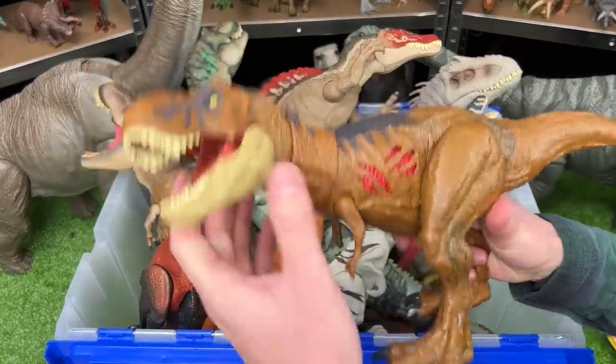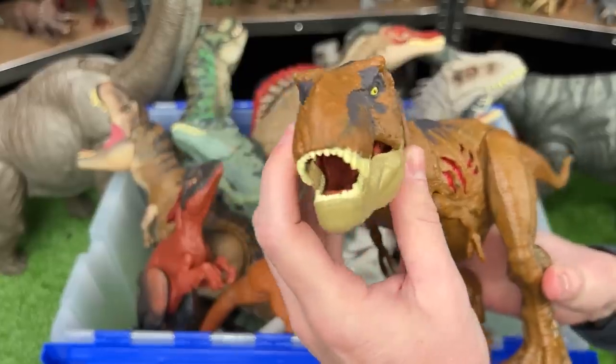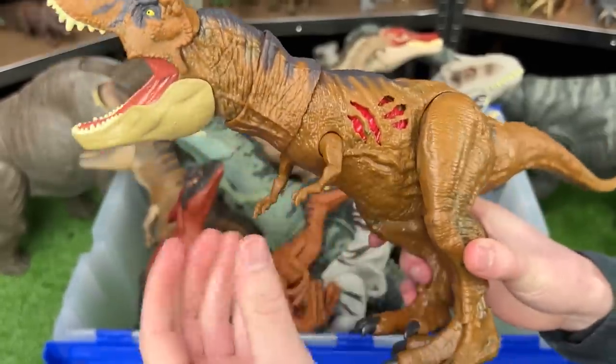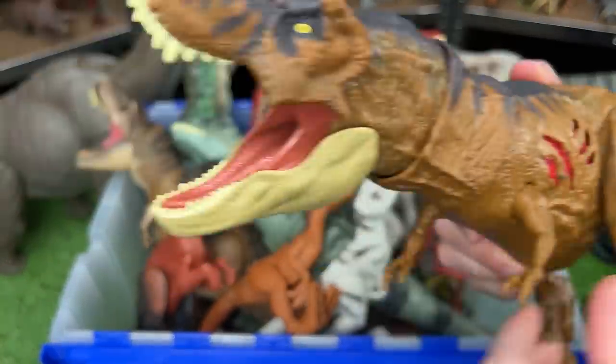This next T-Rex is the Battle Damage Edition from Jurassic World Dominion. This features a poseable head and jaw as well as the arms, legs, and tail. And best of all, it's got the battle damage that you can turn on and off.